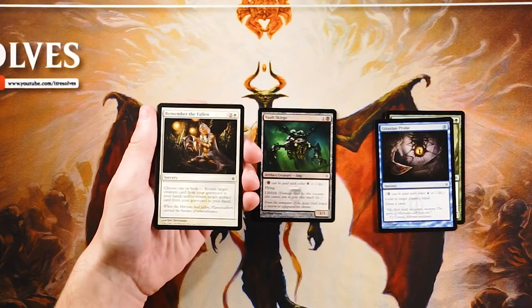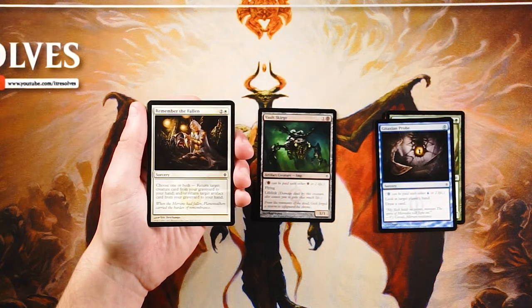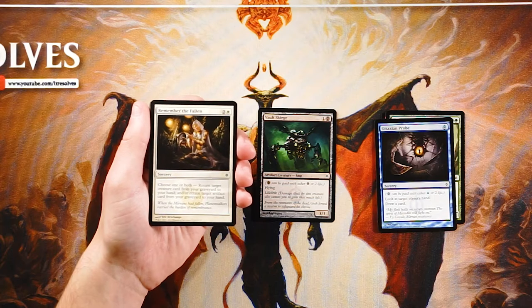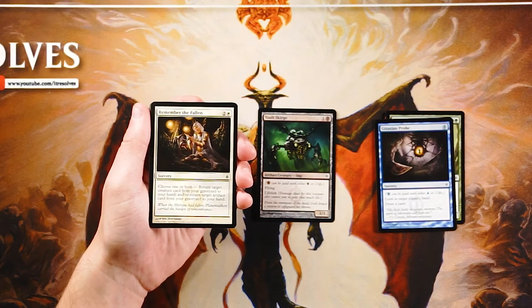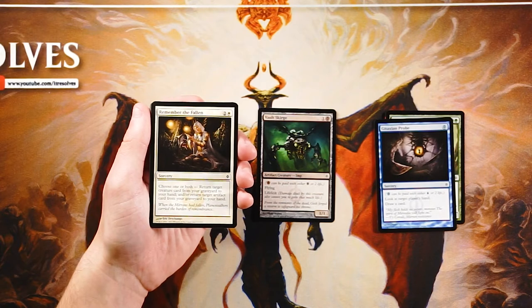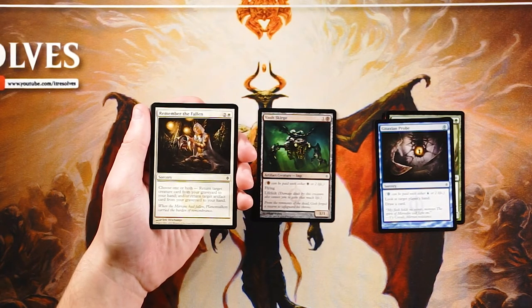Remember the Fallen is a sorcery for two and a white — choose one or both: return target creature from your graveyard to your hand, and/or return target artifact card from your graveyard to your hand. This is the type of effect I always like to have a one-of. It's very powerful to bring back your bomb or a crazy artifact — or both — making your opponent need two answers for a single card. That said, I don't like taking these early since it doesn't push you toward a particular color, so it's not worth first picking. It's very strong if you find yourself in white or in an artifact-focused deck.